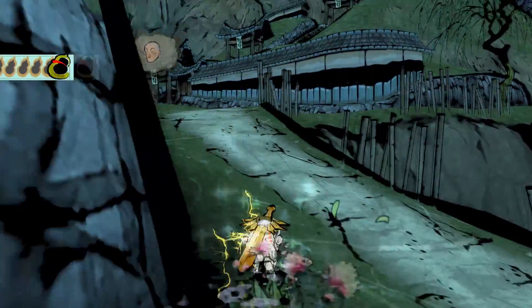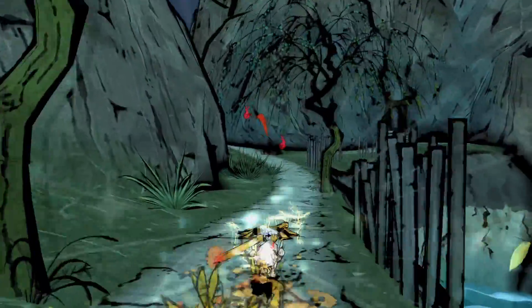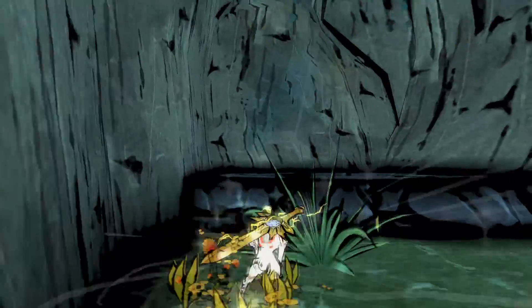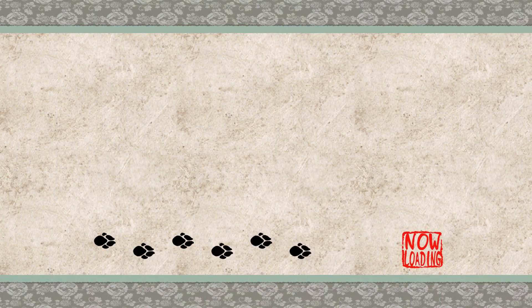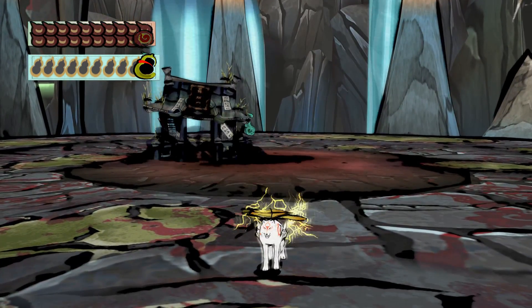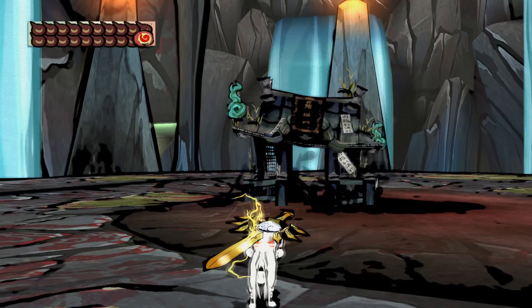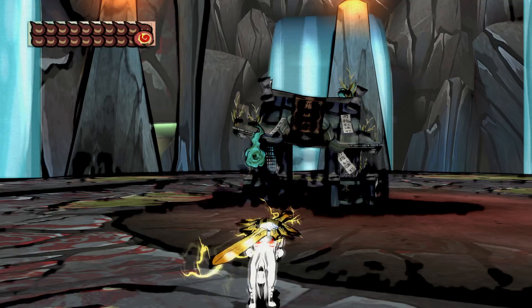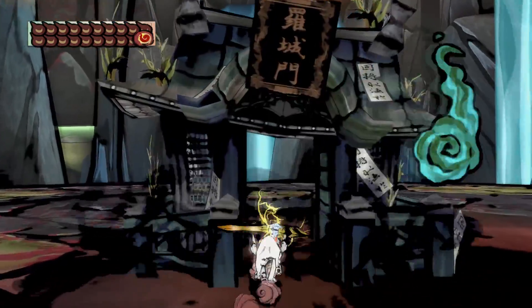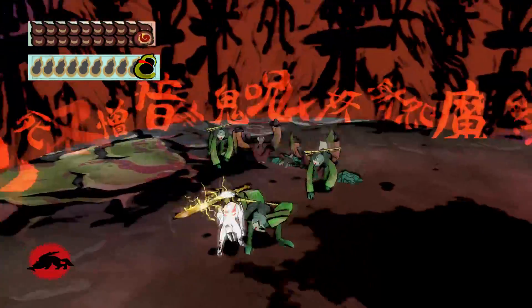Here we are in Ryoshima Coast. The reason I've powered up the Thunder Edge is that for each of the Devil Trial Gates, I'm going to be using a different weapon. In this case I'll be using the sword, because we came to Ryoshima Coast with a sword on our back and nothing more than a dream of doing good and finding all the Celestial Brush techniques. So it only seems fair to take on this Devil Trial Gate with the Thunder Edge. There are 10 gates to get through in a row — if you leave, the entire thing resets. Make sure you are prepared.